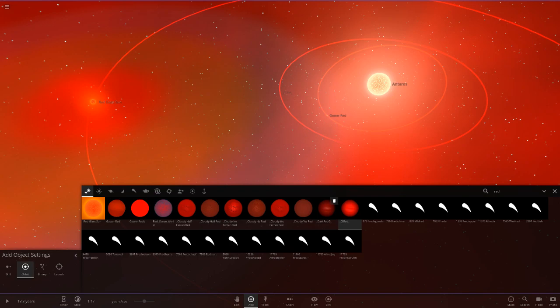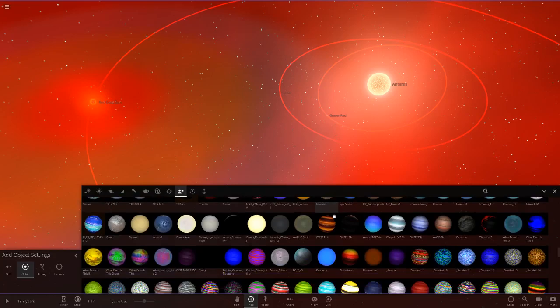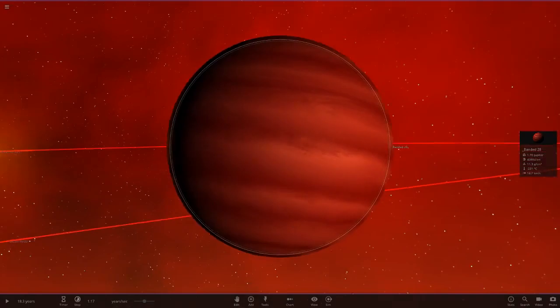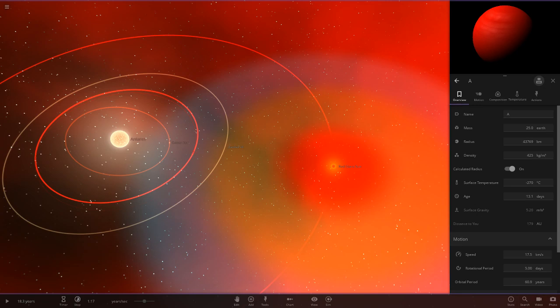So that's gas giant red — it really does look cool like that. Next up, I'll go to the whole list of objects because not all the red objects I have are called red. Got a lot of stuff — all the blood moon, we'll definitely have to bring that in. Oh, we have a banded object here — banded 28. Let's go ahead and put that in. Nice red colour with a slightly lighter cream colour. And as normal, I'll just name the planets in letters — so that's A and B.